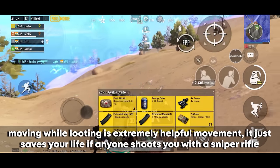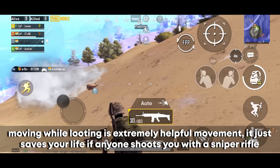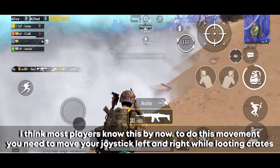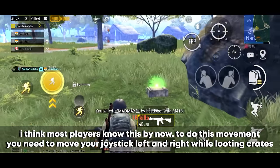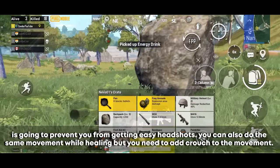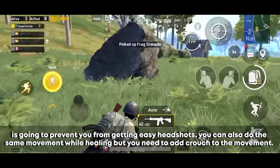Moving while looting is extremely helpful — it can save your life if someone shoots you with a sniper rifle. To do this, move your joystick left and right while looting crates to prevent easy headshots. You can do the same movement while healing, but you need to add crouching to the movement.